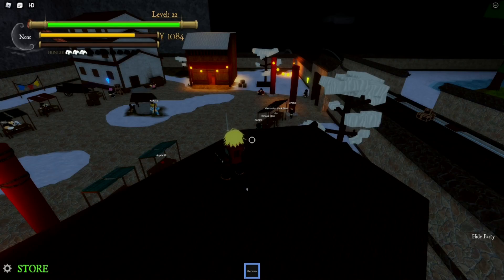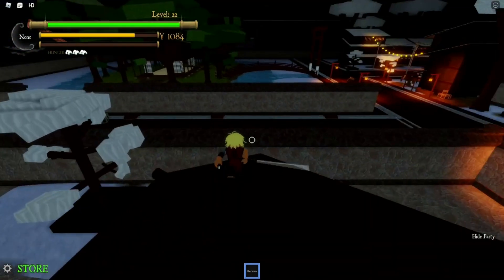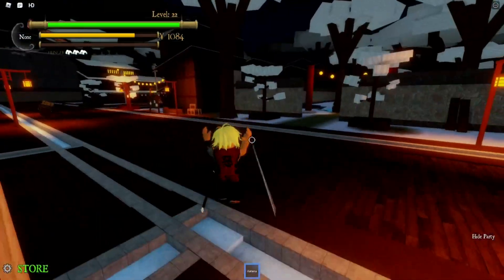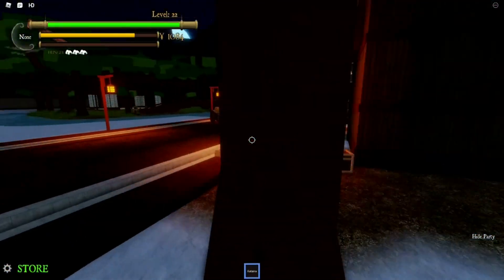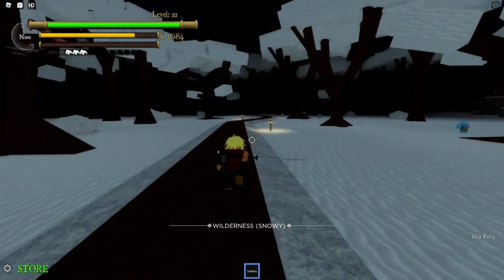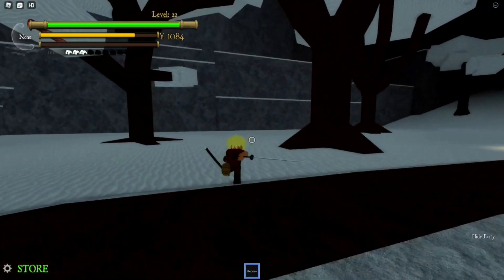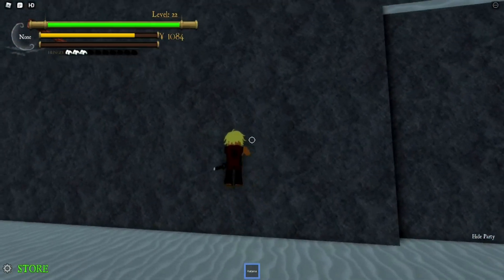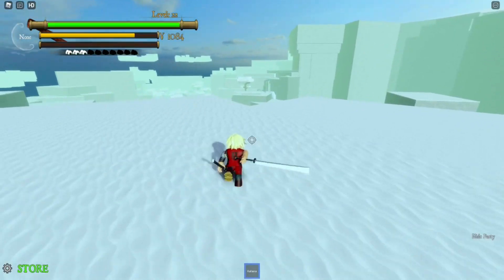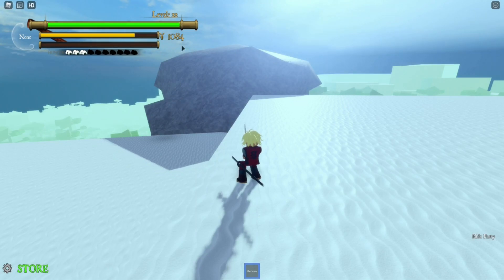Alright, so for the four remaining teachers, they're all going to be in the same direction. This is the main village here. We're going to be going towards where the weak demons are. Once you get here, you just go up this mountain. So once you get up this big mountain, you're going to come to the right of this big arch here.